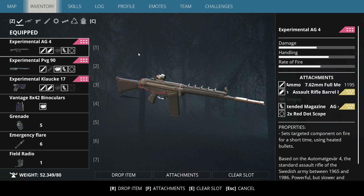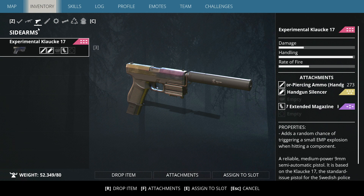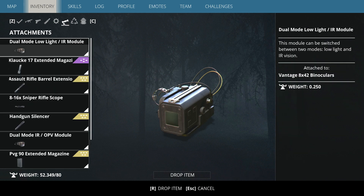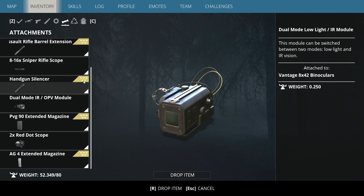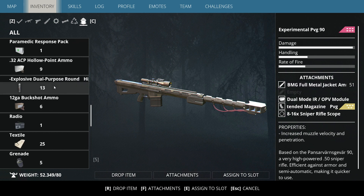Here you have icons for each type of item in the inventory — four weapon slots, short weapons like the experimental Klock, ammunition, different equipment, and attachments separately. Even if an attachment is attached to one of your weapons, it appears here with a white triangle indicator. You also have crafting resources, and clicking the backpack shows everything in your inventory.